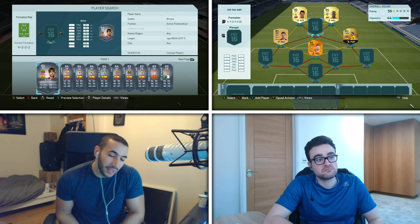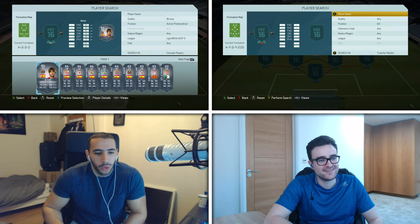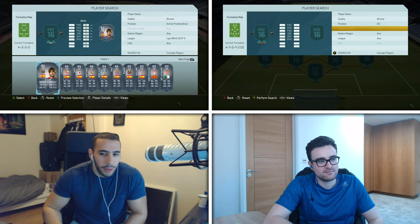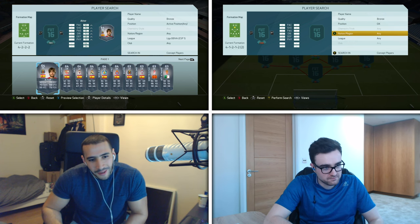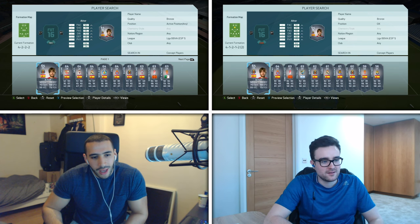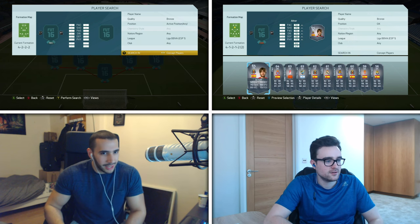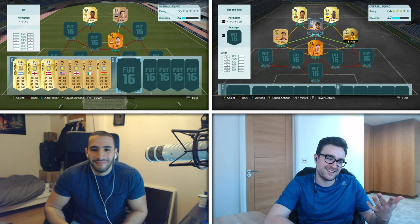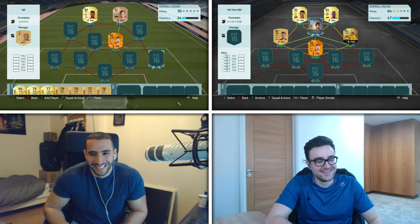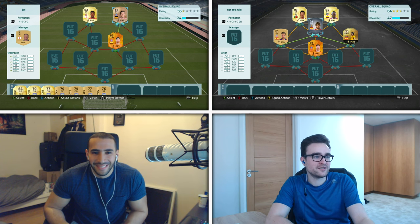I'm gonna be nice but not too nice — I'm going to give you a goalkeeper called Aitor. He is a 64-rated goalkeeper — he would have been a silver. Is he in La Liga BBVA? Yes he is. A-I-T-O-R — he's the highest-rated one. I told you I'm gonna be nice but not too nice. It's a goalkeeper playing outfield so the rating doesn't matter, but thanks anyway. He looks like Justin Bieber in like 2009.